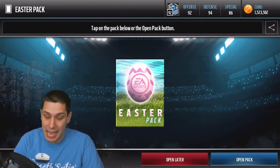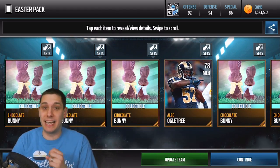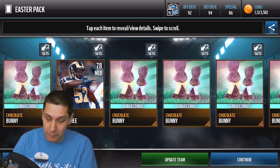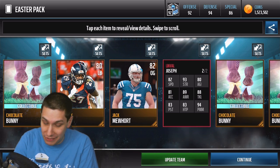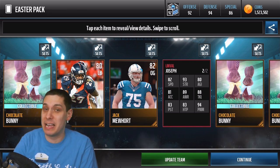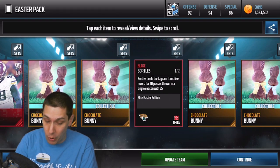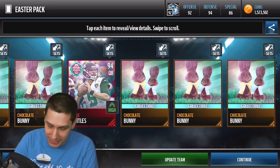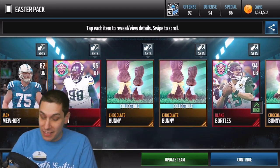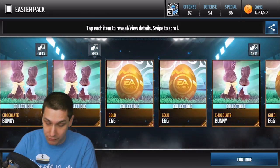A whole bunch of gold players so far, not really anything spectacular. But we still have a chance at pulling the Ultimate Legend players. We just got an update team — this could be the pull! And we get... a 95 overall Elite Easter Linval Joseph. That is actually a pretty nice pull. I thought it might be an Ultimate Legend, but still very nice. We also pulled a Blake Bortles 94 overall. Two Elite Easter players in one pack! Those cards are worth a decent chunk right now, so I'm very happy about that.